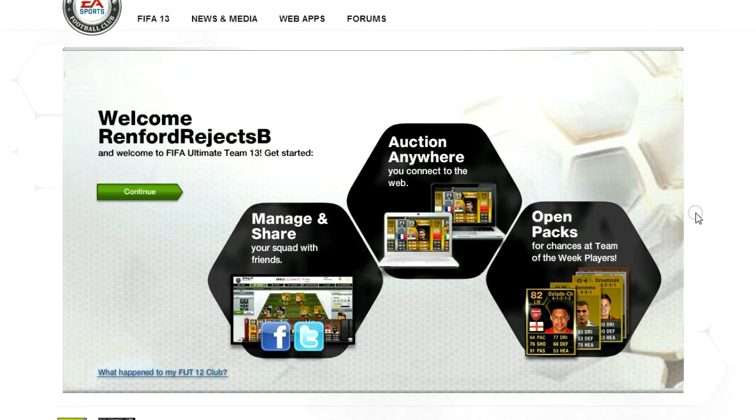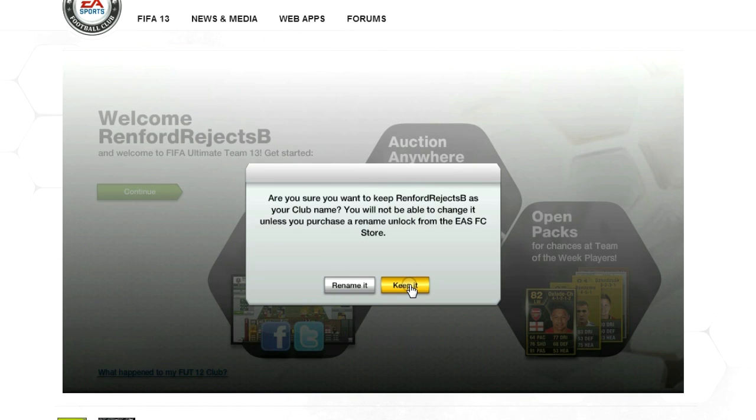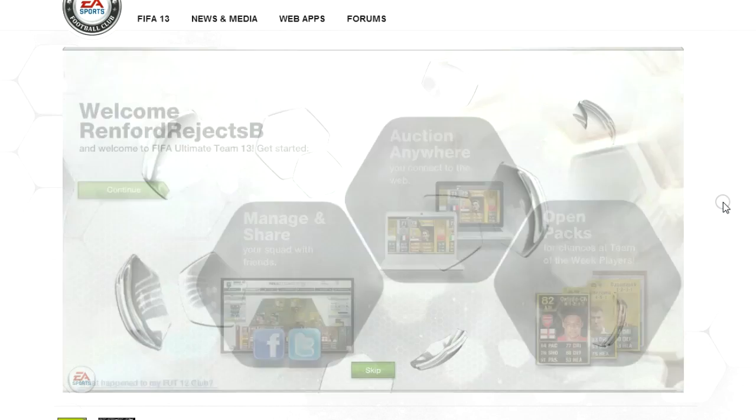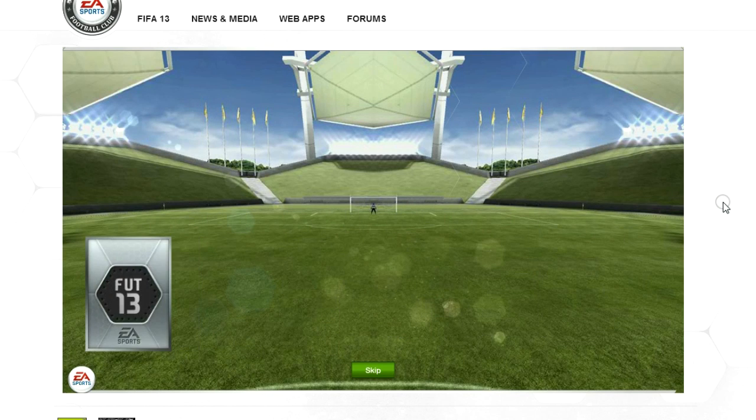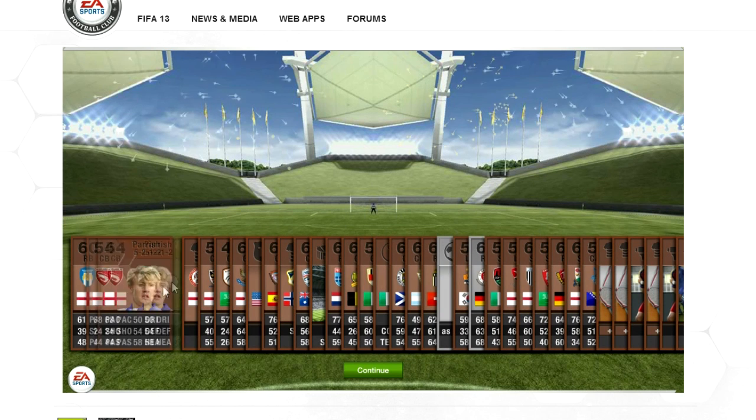Hey guys, what's happening? Sabre here with my initial pack openings for FIFA 13. As you can see, I finally got access to the web app, which is going up tonight for general use. But I found a link through EA's forum, which is in the description below, so check that out. Make sure you get your packs before the rush and before the servers crash, as they are prone to do with EA.